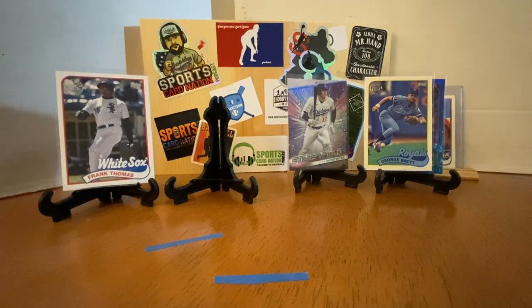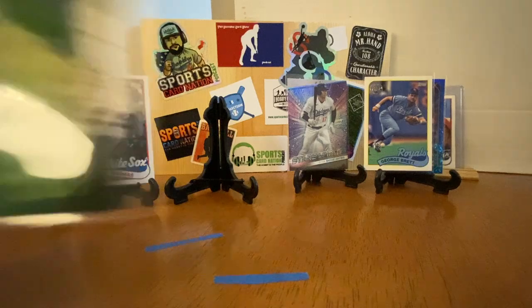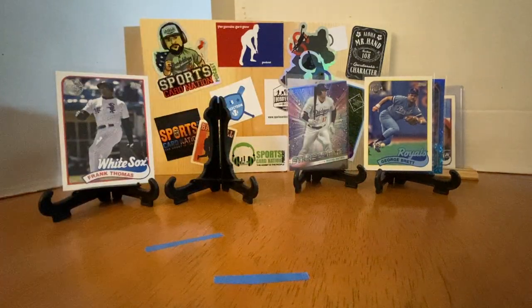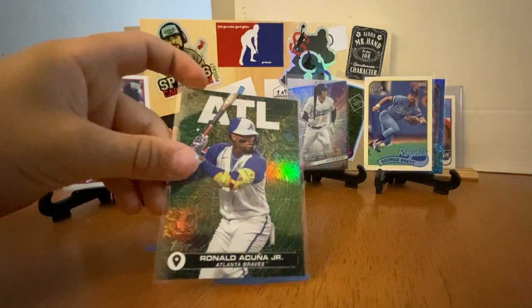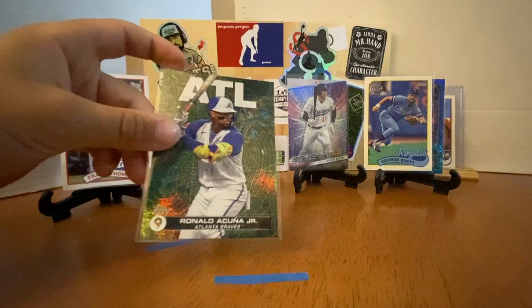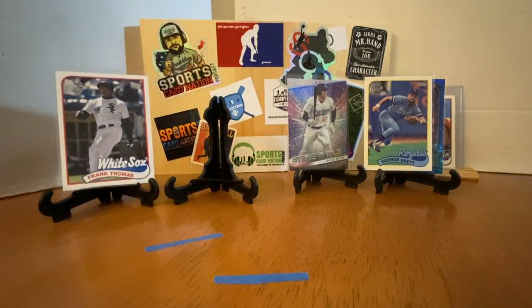They brought in some new inserts this year, like covering the field. And we really like this next one — it's the airport codes for city to city. So Atlanta's not hard to tell. But we saw one was MDW for Midway, for Chicago, and then Dallas-Fort Worth — DFW.